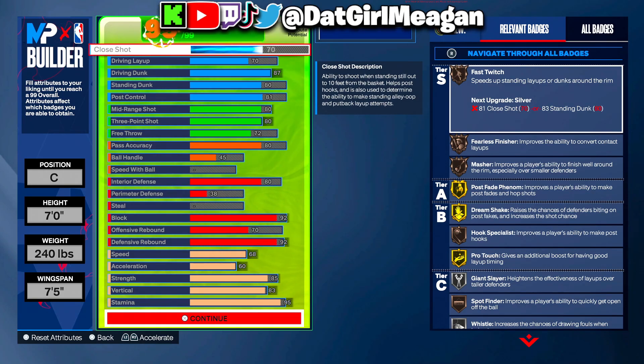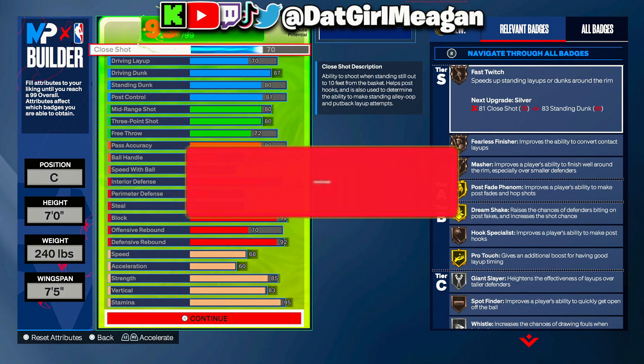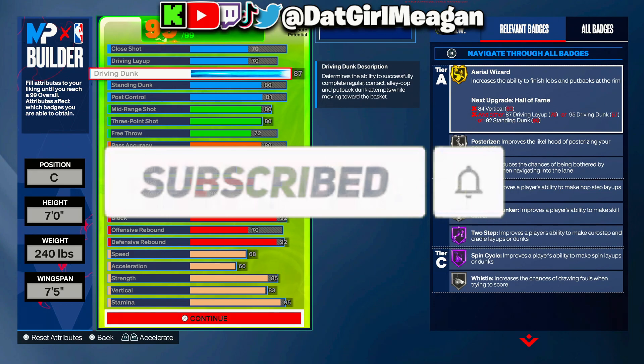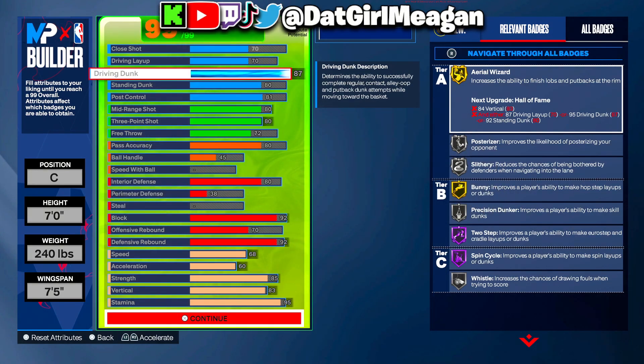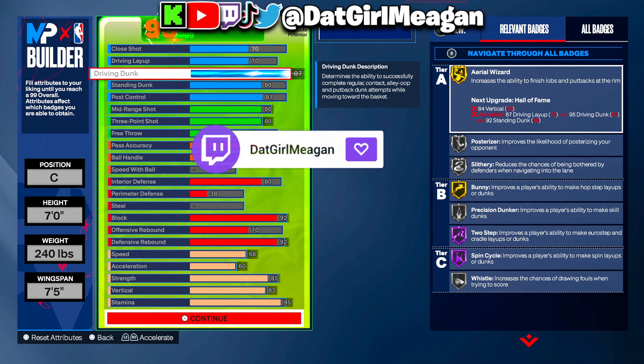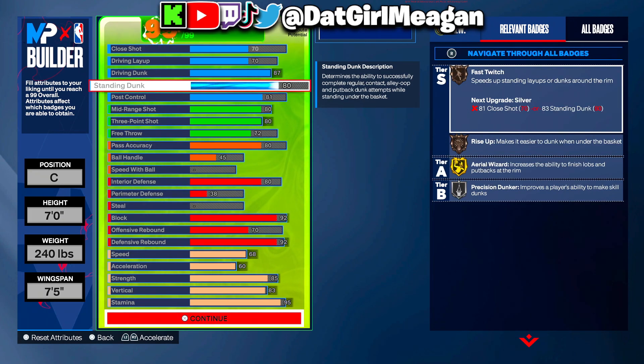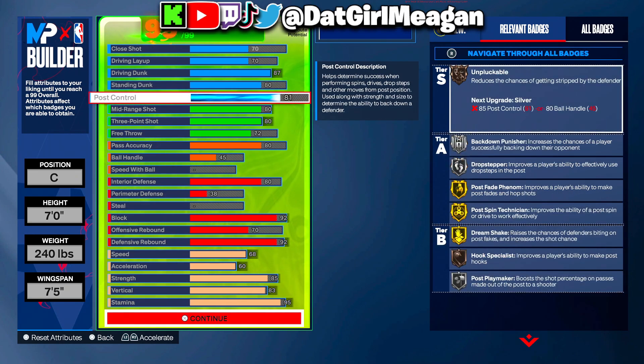With the first build, you get a 70 close shot, 70 driving layup, and 87 driving dunk — so you get silver posterizer, silver slithery, gold area wizard, silver precision dunker. You also get the driving contact dunks and 80 standard dunks, so you can get the pro contact standard dunks as well. You get an 81 post control, which gets you your gold and silver post badges.